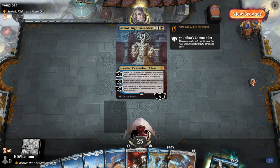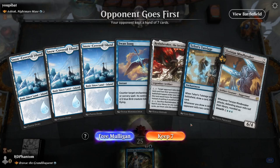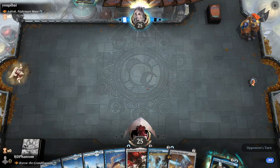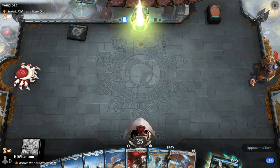Here we are playing into Ashiok. This looks like a good starting hand to me — we have a couple of cards that are gonna give us incremental value. We'll go ahead and keep. We also have a counterspell in hand.